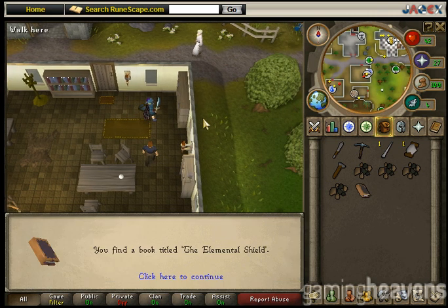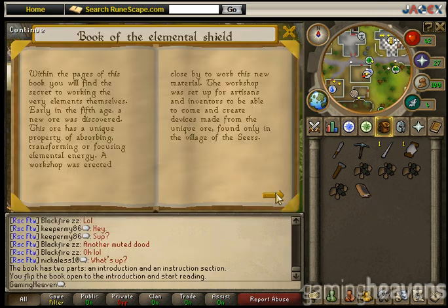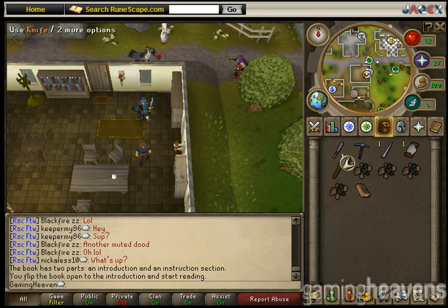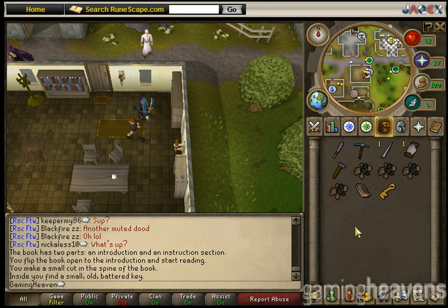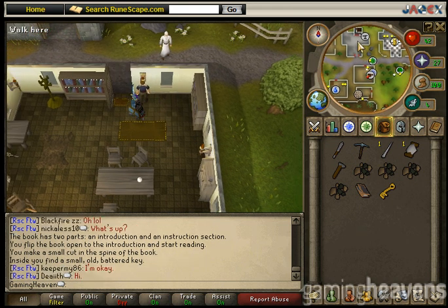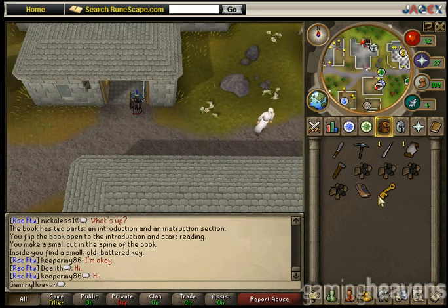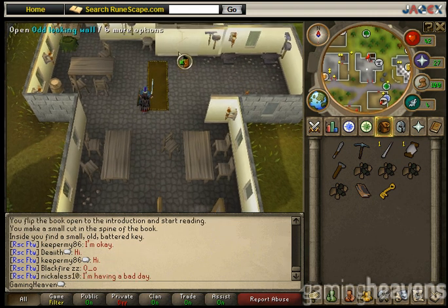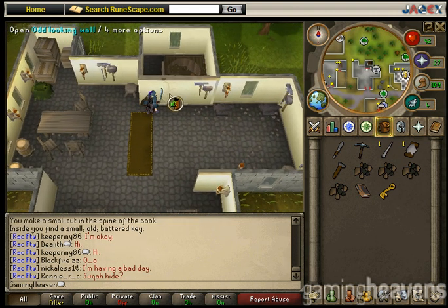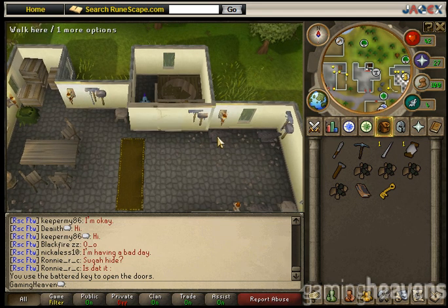Search this bookcase right here, then read it, and knife it. I recommend you keep the battered key, as you will need it if you ever do clue scrolls — level 3 clue scrolls will sometimes take you here. This odd-looking wall is what the key opens.